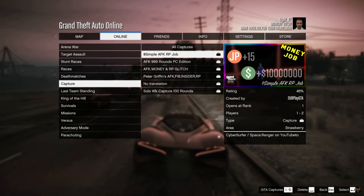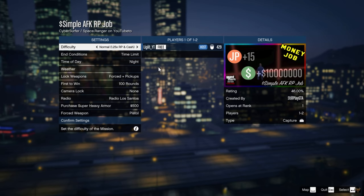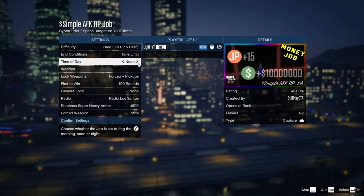From here, just start it up. When it loads in, set the difficulty to Hard mode for the most amount of cash and RP. After that you can set the time of day if you want — it doesn't really matter, but I'm going to set it to morning.